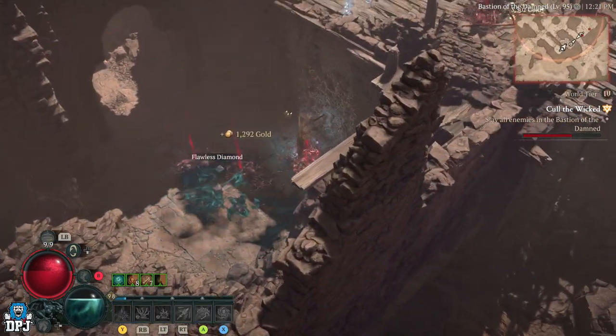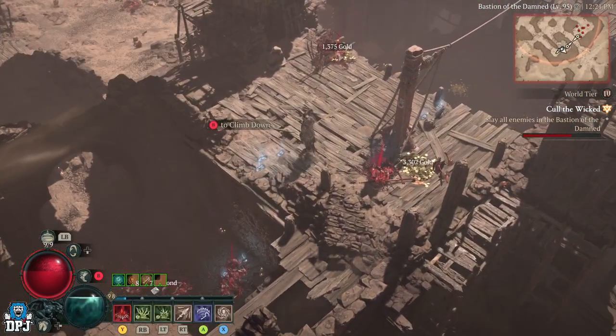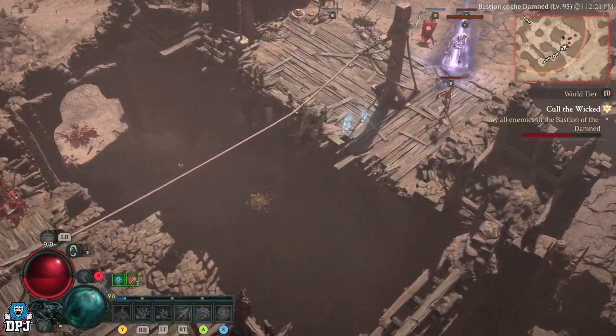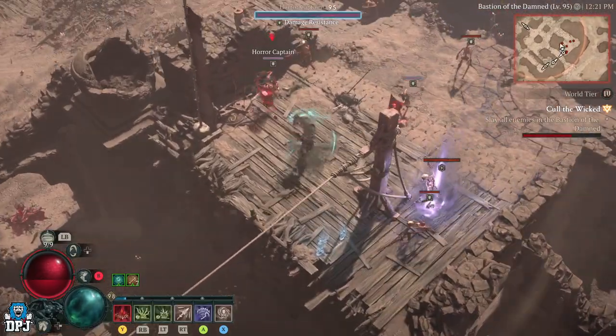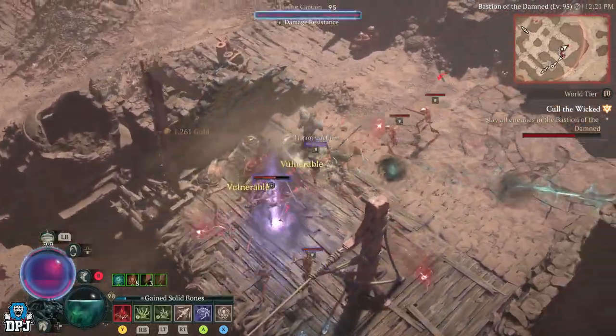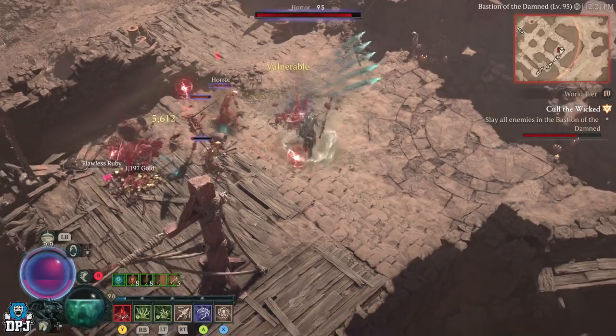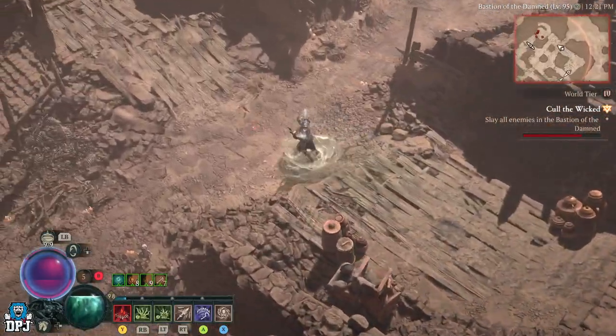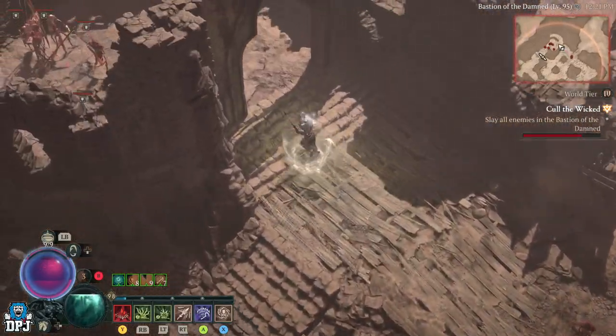You get about 70 obols per run, which is just nutty. You also get loot from the chest, which can be legendaries — great loot too. Even if you don't need it, it's all money at the end of the day. The event is here 99% of the time and it's just so easy to clear out.